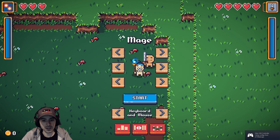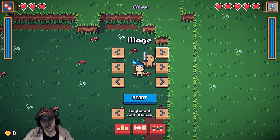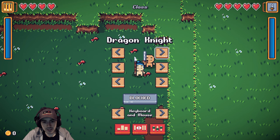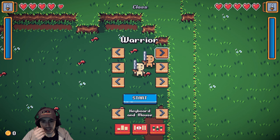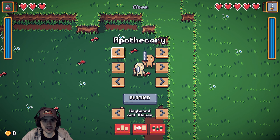I set it to local co-op and all that stuff. So if he moves his controller, he's gonna be able to select his class. You try to select your class, the top arrows. So I have a few of them unlocked. Dragon Knight's not unlocked and stuff, but as you see the game's got multiple classes that you can unlock.